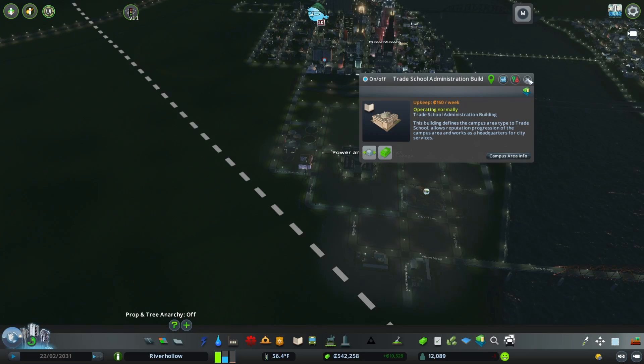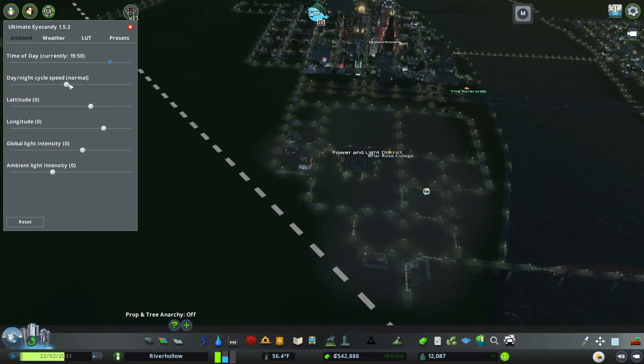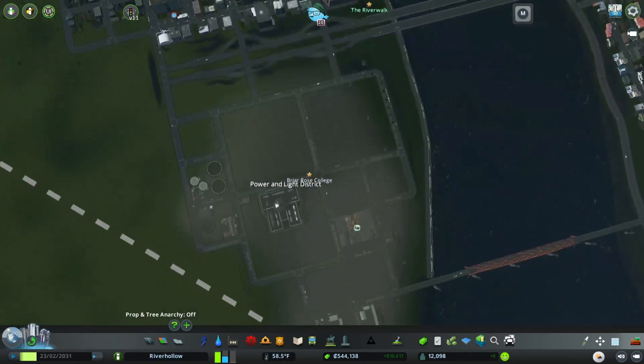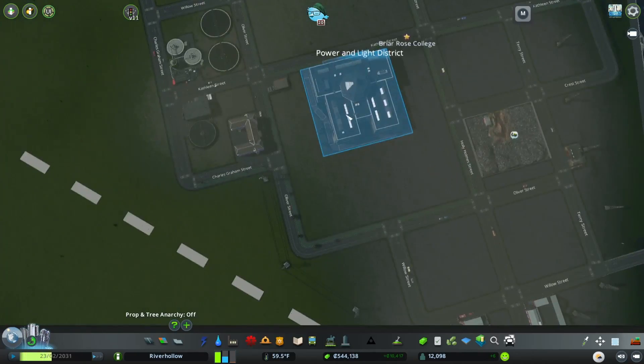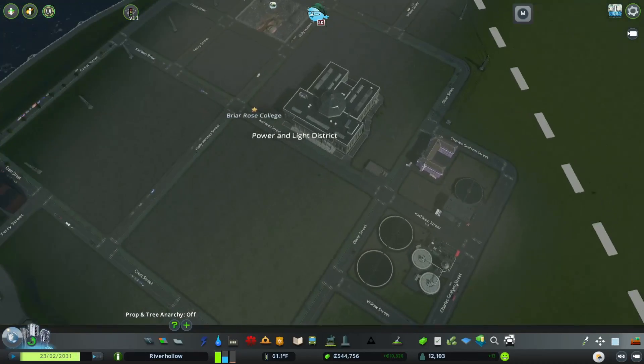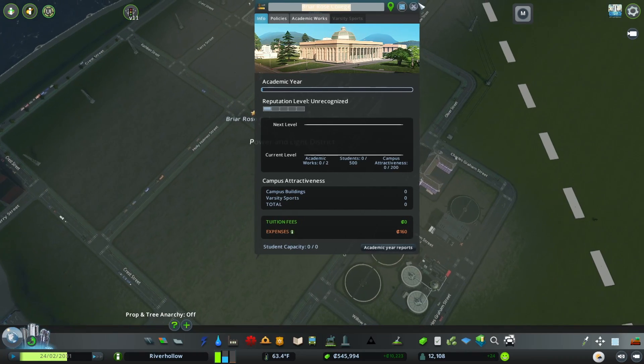By default this has no students, so we're gonna have to add those right after we change this, which I thought I had done. So... Briar Rose College. I don't really like that - we'll think of a new name.